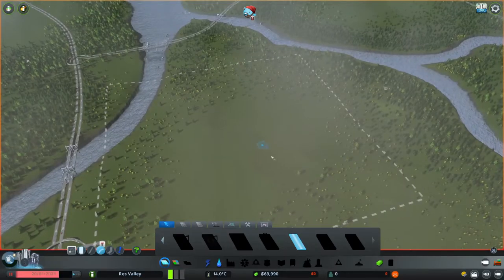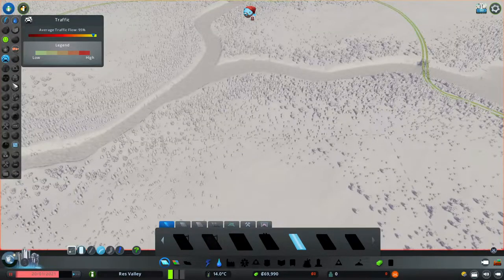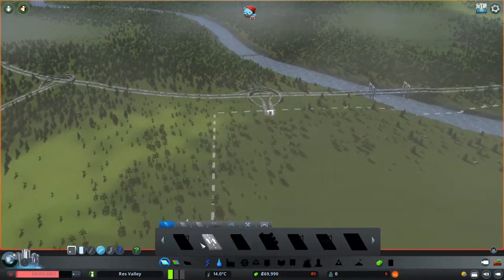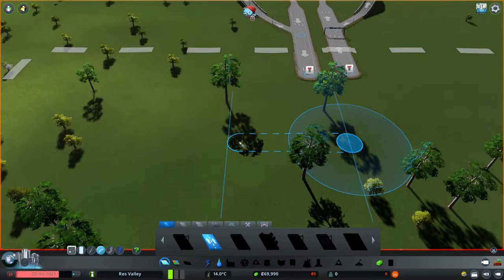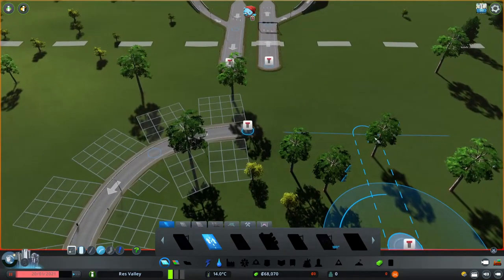I'm thinking this could probably be a little suburb kind of land. I don't have the ability to see the natural resources and I don't have a mod for that either, but that's okay. We're going to start with our one-way roads and build a little roundabout right here. Put your node right in the middle of these two nodes, come out a little bit so the semicircle is just right on the line, then go down from line to line — probably the most simple and easiest way to build a roundabout.